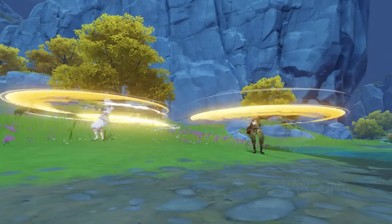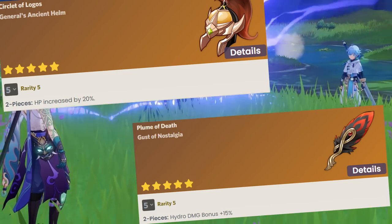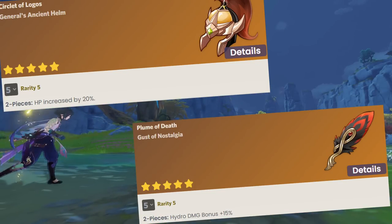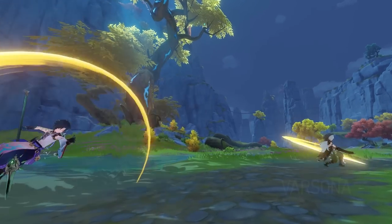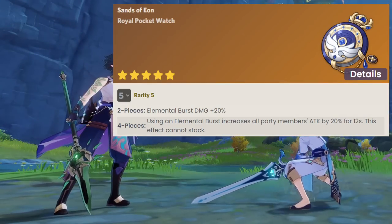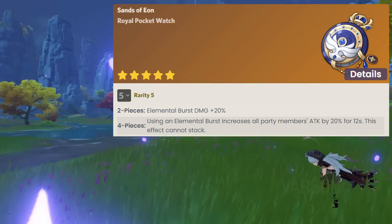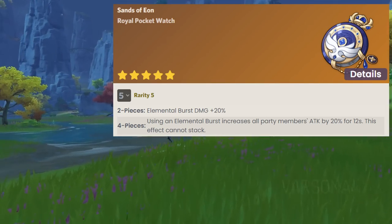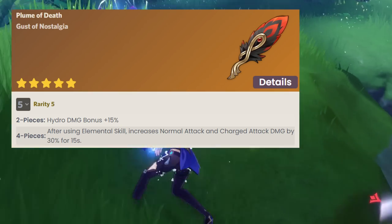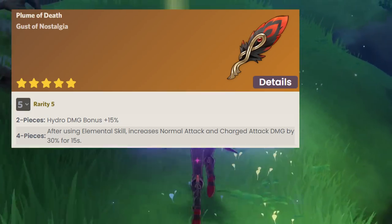As for artifacts, Candice is actually really easy to build. You can't go wrong with 2-piece Tenacity and 2-piece Heart of Depth for the Hydro damage bonus and the HP increase. If burst consistency is an issue, you can replace either of the two pieces for a 2-piece Emblem of Severed Fate to get that extra energy recharge. 4-piece Noblesse Oblige is also pretty enticing for a C6 Candice, as she can provide a team-wide attack bonus while amping up her C6 wave damage. Lastly, 4-piece Heart of Depth seems to fit pretty well for a main DPS Candice, allowing her to amp up her normal attack damage after each cast of her elemental skill.